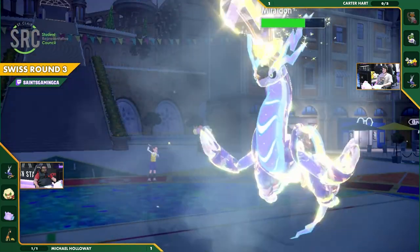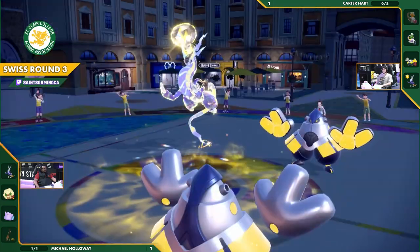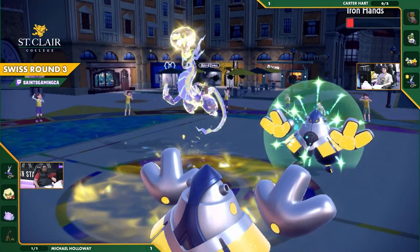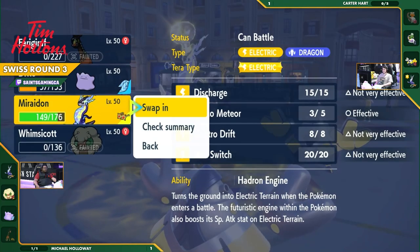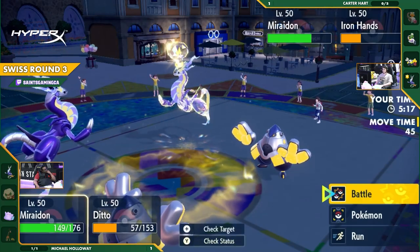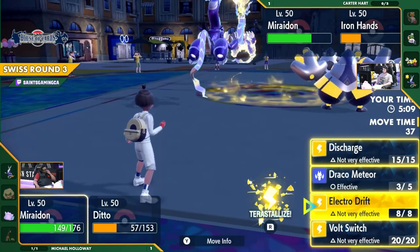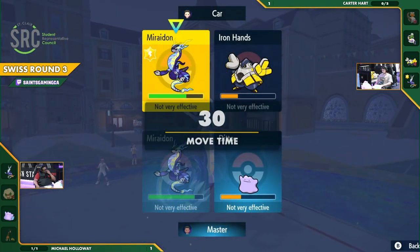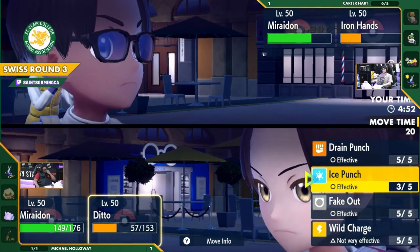Ice Punch — that Terra is also defensive, Terra Electric stops the Ice Punch. Dragon Pulse is going to come through and do a lot of damage to Frigibax as well. The Ditto-Iron Hands should be going first — but it already attacked Miraidon, which means Carter just gets to use Drain Punch with his Iron Hands, get a ton of HP back, and almost bring it to about half health. With Tailwinds gone, it's time for Miraidon to come out. A rough spot for Michael after what looked like a promising start, but now a little bit back against the wall.